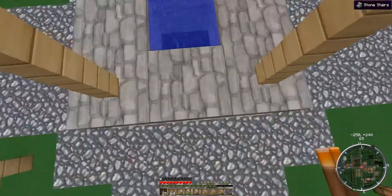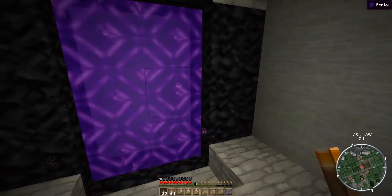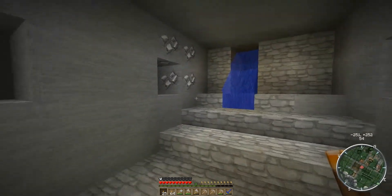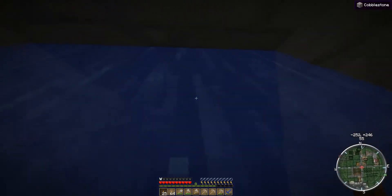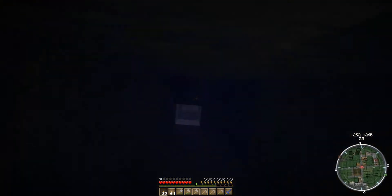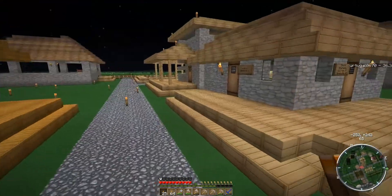We created another portal under the well, just to keep the sound out of the main area, because nether portals can get noisy and annoying. We're going to end up creating a nether hub and putting a book in the Mistcraft shop to get to the nether hub.